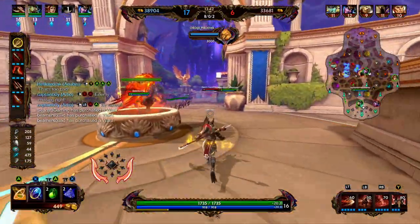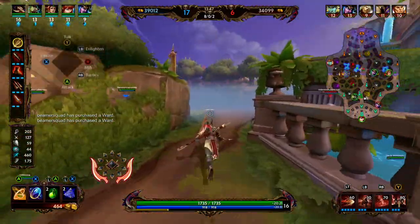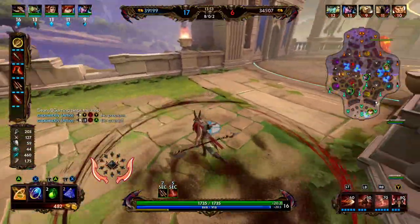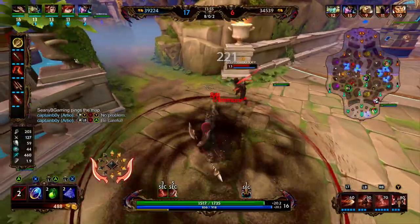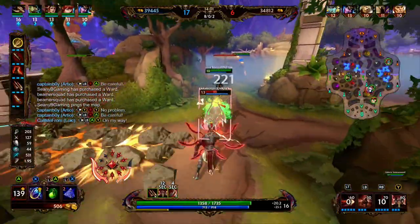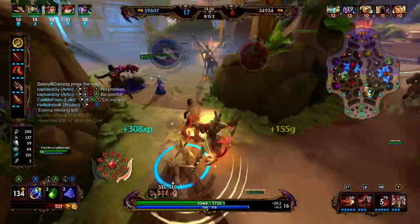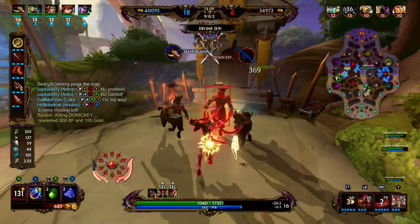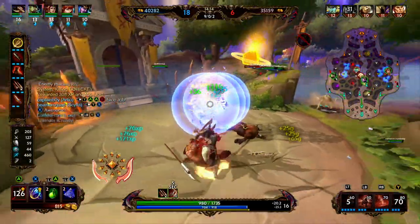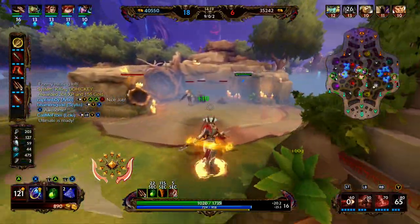If we take a look at Set's passive icon, the two red/orange swords are his Set spawn abilities — he has two right now. And then the 10 little diamonds represent his Relentless stacks — each one of those is going to provide 2.5% attack speed.